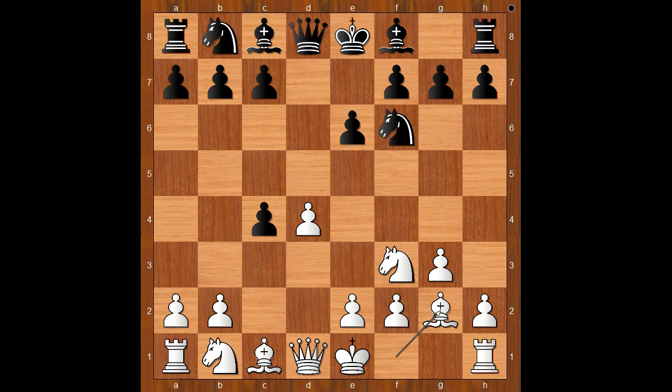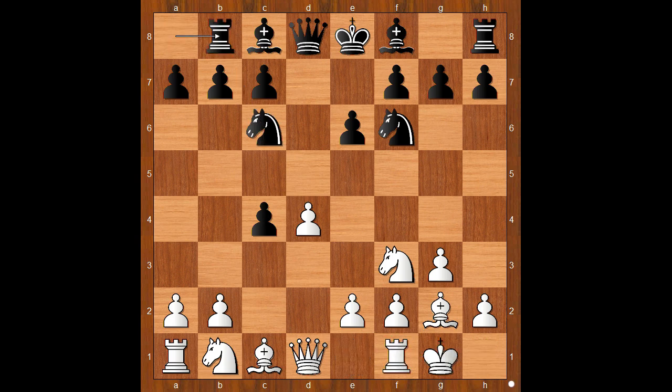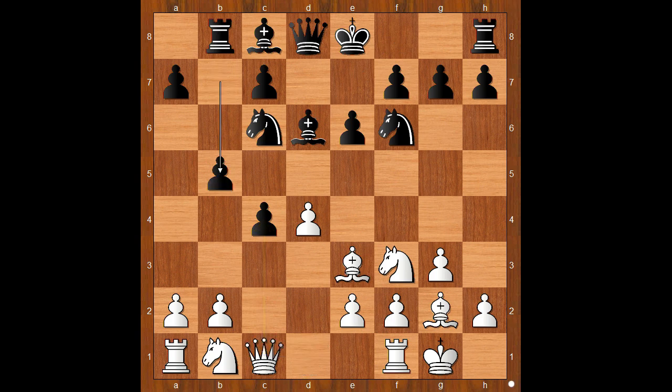Bg2, the standard move. Nc6, castling, Rb8, intending b5. Bxe3, Bd6, Qc1, b5.